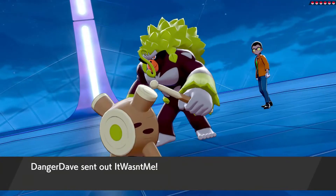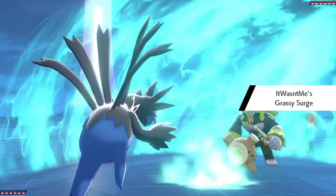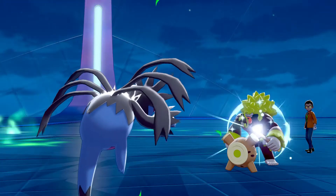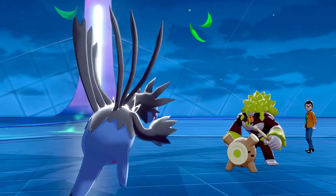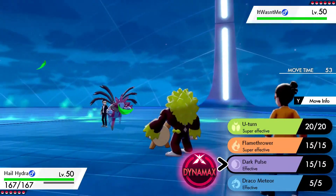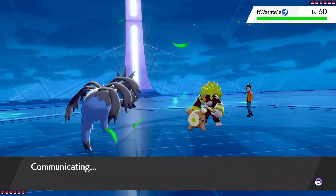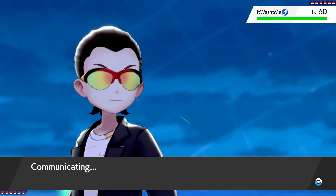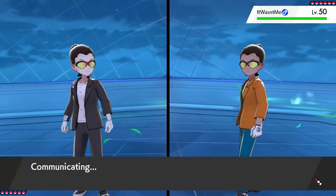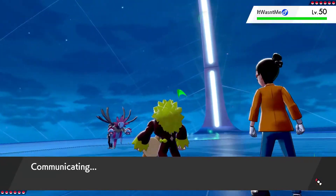Alright folks, we are here — the rematch versus Danger Dave. Right now the score is 1-1 between us, so this battle has got a lot of stakes riding on it. They have a Rillaboom, and I was kind of scared of a Rillaboom — look at these three Pokemon. But hopefully these three will be able to deal with it better. Anyone thinking lead Excadrill here? That's what I was thinking. You know what I have for a lead Excadrill? A nice Kyle Trask. But hold on — this guy likes to think ahead. I really need to think about this battle.